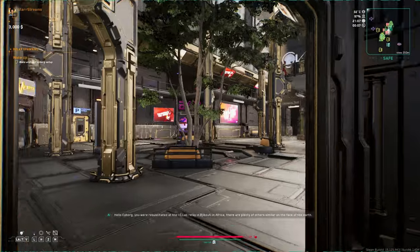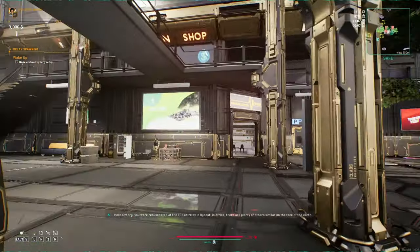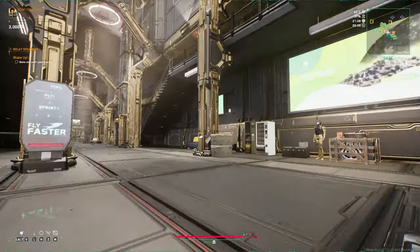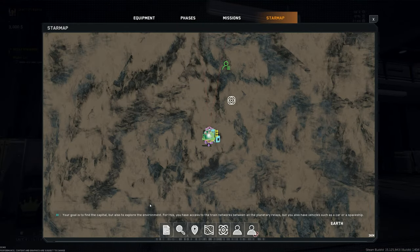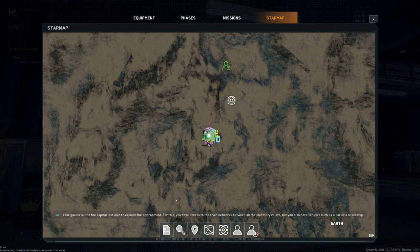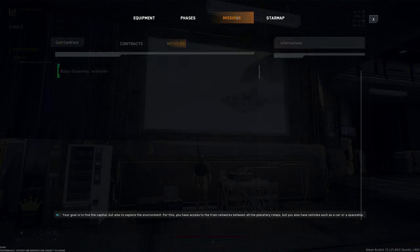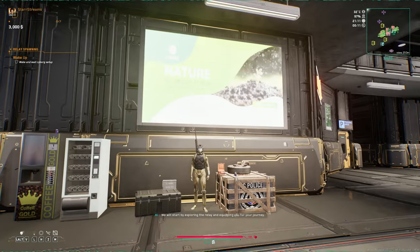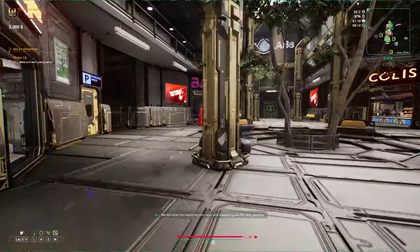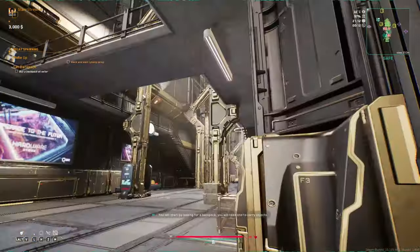Oh my God — is this done on purpose? I think so. Your goal is to find the capital, but also to explore the environment. For this, you have access to the train networks between all the planetary relays. But you also have vehicles such as a car or a spaceship. So that's a star map. Missions, phases, equipment. Frames per second is literally one.